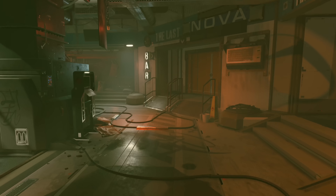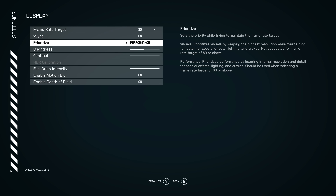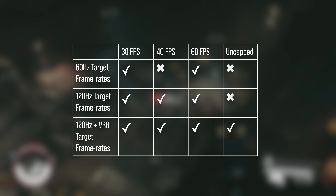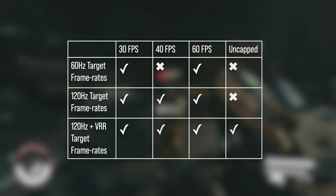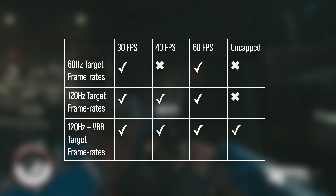Starfield presents players with a pretty dazzling array of options at first glance. We have two key modes — visuals and performance — along with display targets for 30fps, 40fps, 60fps, and uncapped frame rates, with different availability depending on your display type and system settings. Plus there's an on-off toggle for VSync, to enable the possibility of tearing if you prefer.